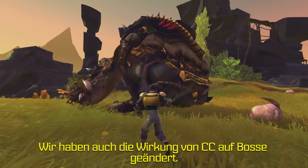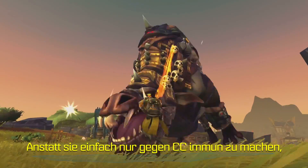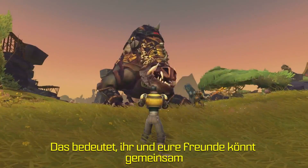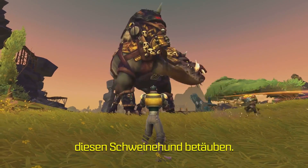We've also reworked how CC affects bosses. Instead of just making them immune to CC, we've given them what we call interrupt armor. What this means is, you and your buddies can actually work together to stun this mofo.